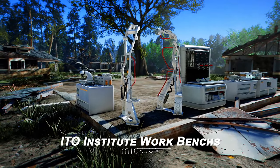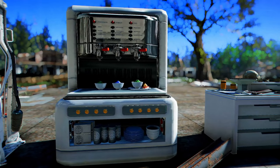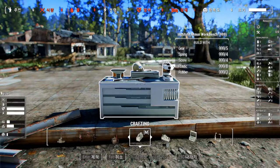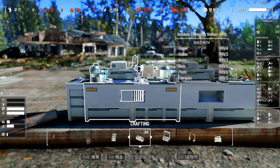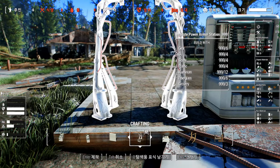Next up is the ITO Institute Workbenches mod. This mod adds Institute-themed workbenches to Fallout 4, offering a variety of workbenches in the Institute style. Designed with the clean, white aesthetic of the Institute, these workbenches allow for the creation of more diverse structures. Enhance your settlements with this mod and bring a touch of the Institute to your creations.